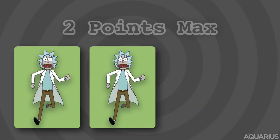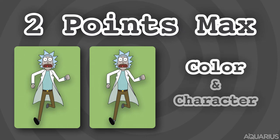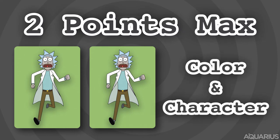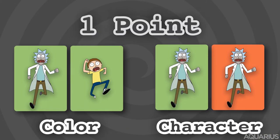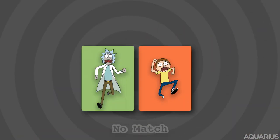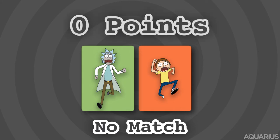A team can earn up to 2 points per round. If a team matches both color and character, they earn 2 points. If a team matches only 1 — either color or character — they earn 1 point. If a team does not match anything, no points!